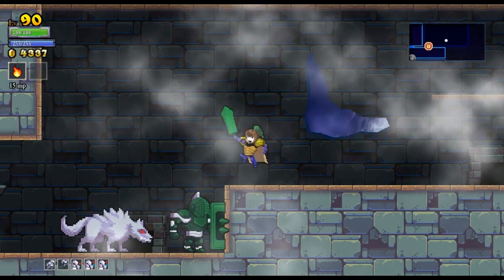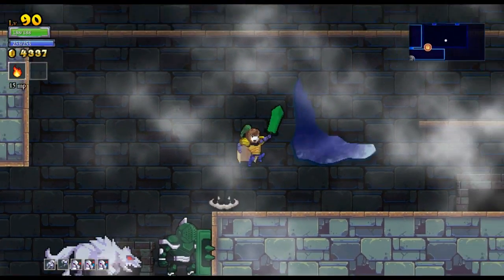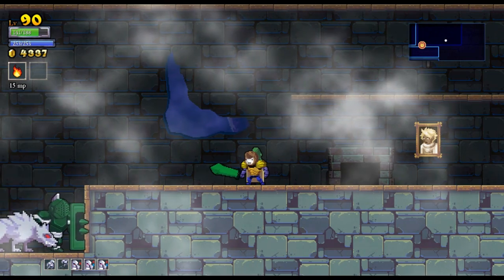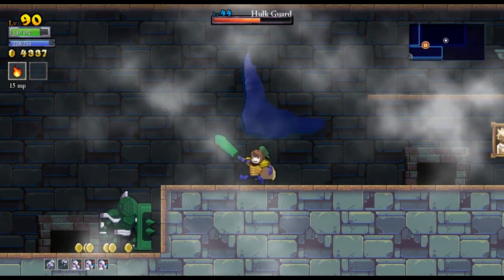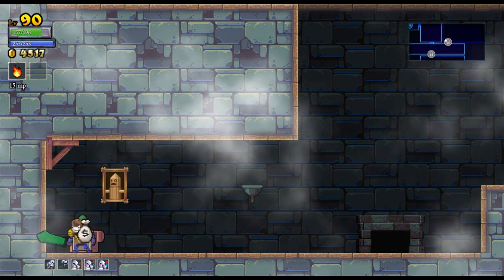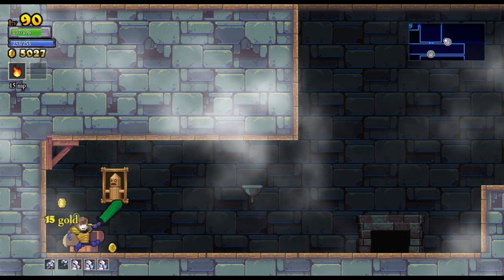Now we've got a tier 3 wolf guy. I'm just going to keep knocking him back — if I can keep doing this over and over again, I should be able to kill him without getting hit. Let's kill him with the flame ring right there. I almost had enough to kill him in three hits, but he got in one more hit on me.